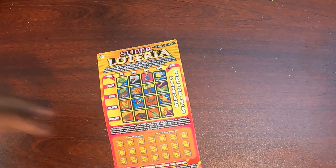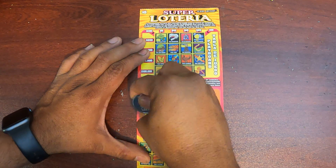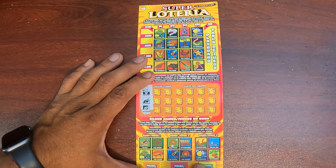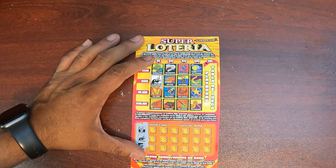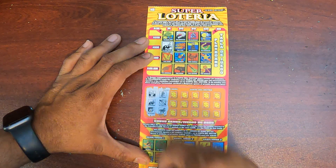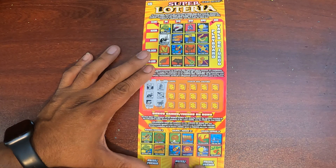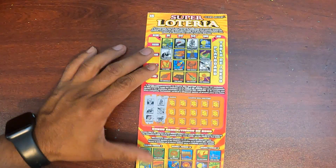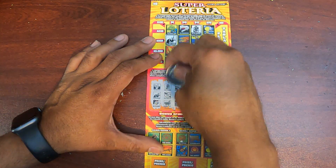Let's jump into Super Lotteria, ticket number two. Cactus, jack rabbit, strawberry, jack rabbit, strawberry, blue bonnet, Lone Star, more peso. Roadrunner, shoes, pinata.